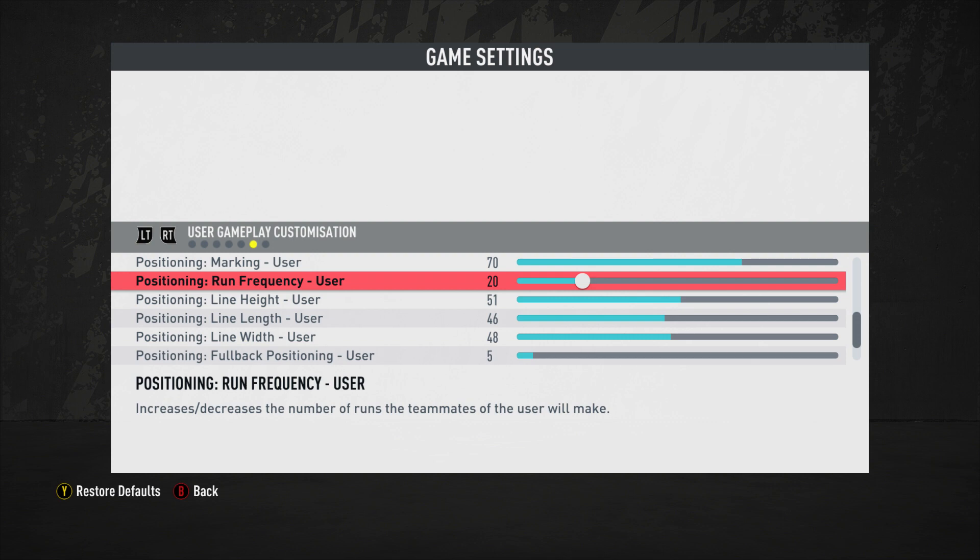Run frequency is at 20, a significant update from the previous value of 2. This opens things up and puts more variety into attacks — not just for the user but mainly for the computer. You'll see more long balls over the top and passes into space, keeping you on your toes. We want to keep things from being stagnant and put the computer in a position to attack based on their custom team tactics, unlike Ultimate difficulty where every team plays the same way.